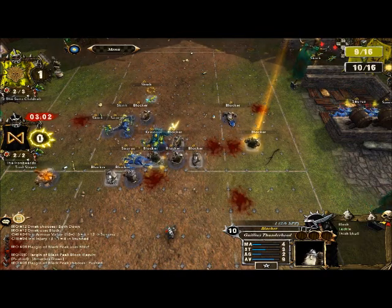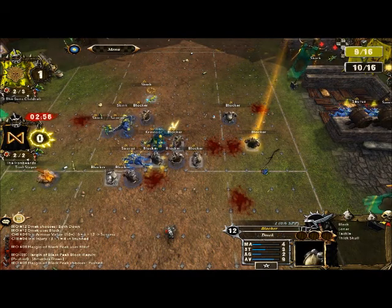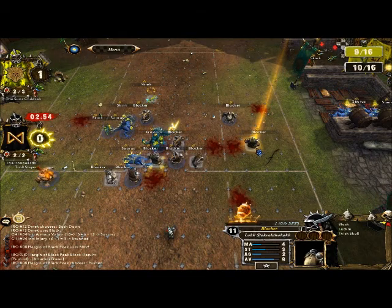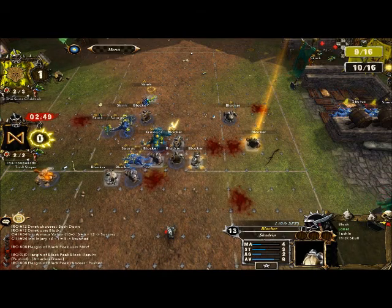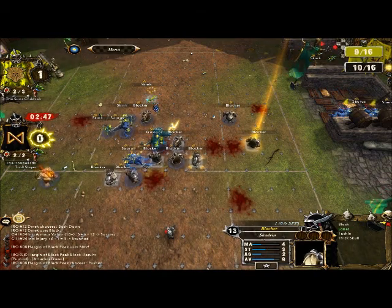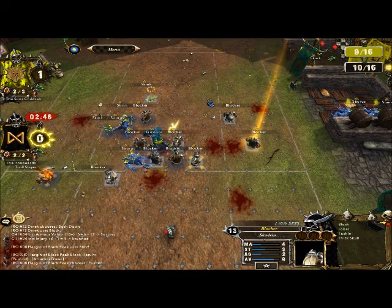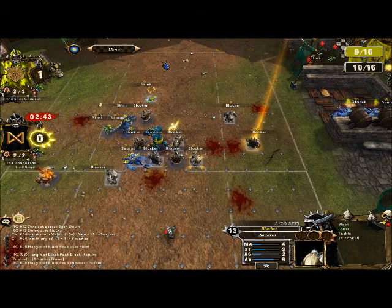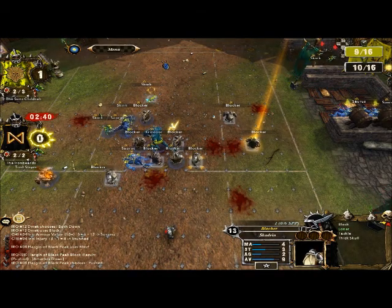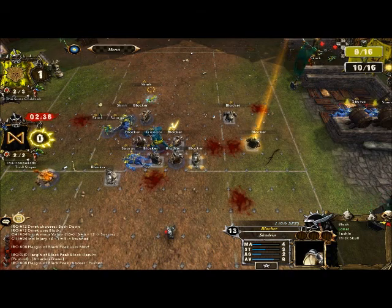Move the blocker up. The more they have to do, the more likely they are to fail a roll. The game goes in your favour by getting turnovers.